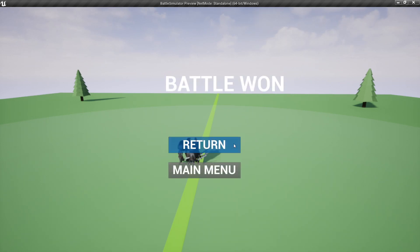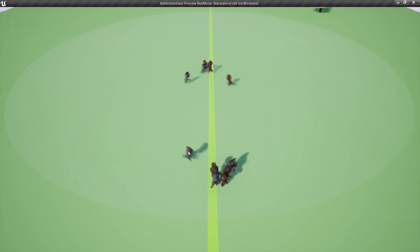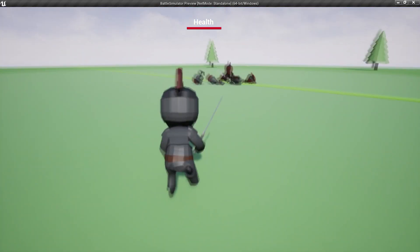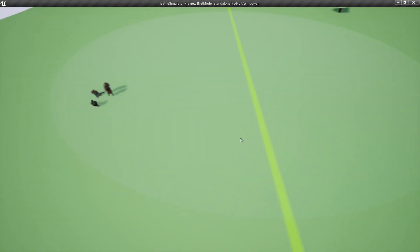After the battle's over, you can press return and it will show how the units were before the battle. In the game, you can possess a unit by clicking on it with the left mouse button. To attack with that unit, you just press the left mouse button. If you want to leave the unit, you can press the F key and it will go back to doing what it was doing.